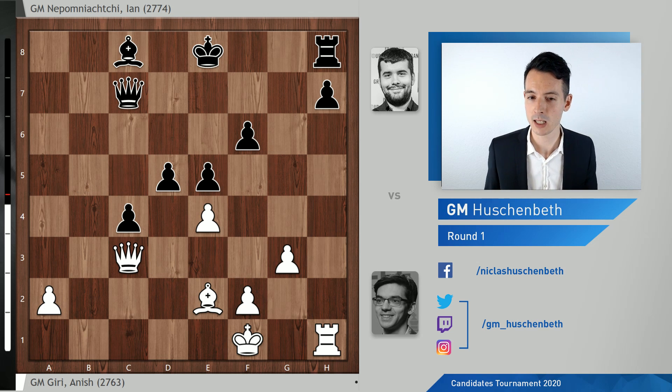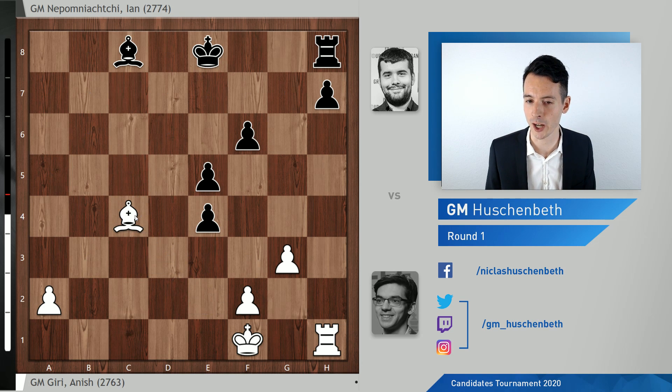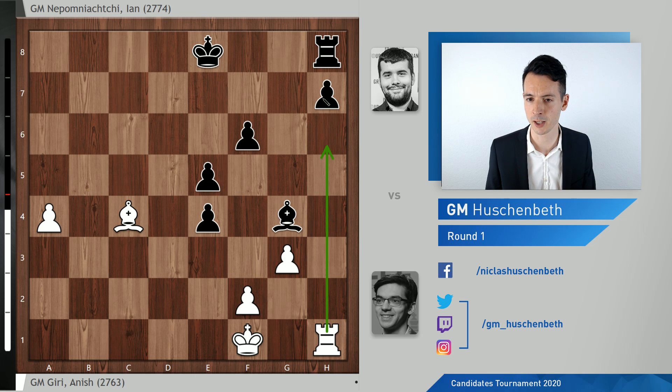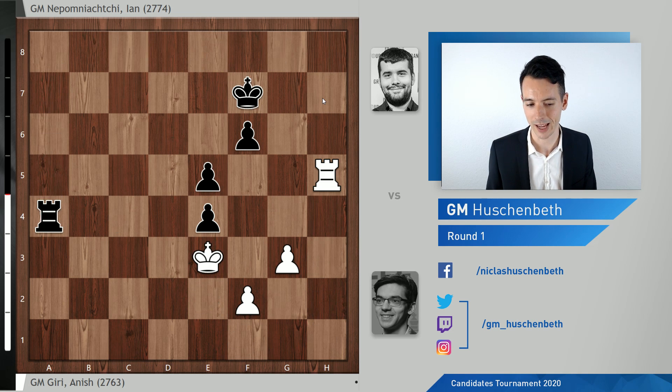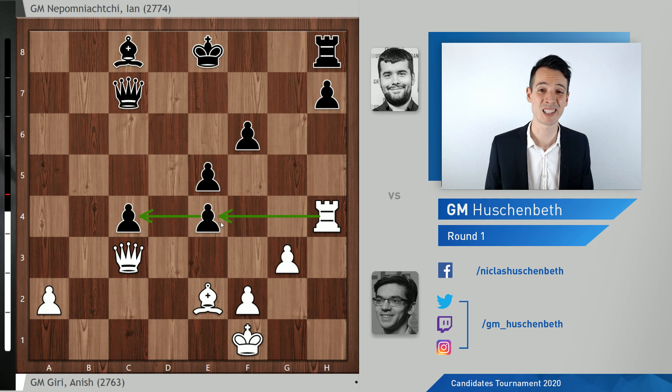Here you could see Nepomniachtchi shaking his head in the live stream. He wasn't that happy. He played dxc4, and probably he expected Qxc4, having realized that this endgame is not offering him many chances — it should result in a draw. One sample line could go Bg4, a4, h5 to free the rook from defending the pawn, Bxe2, trade the bishops, and this rook endgame is just a draw. Black can end up with an extra pawn here, but it won't lead anywhere. Giri, however, played Rh4 — also an interesting move to wait and activate the rook — but this is an inaccuracy and makes it more difficult for white. Qxc4 was the straightforward way to achieve a draw.